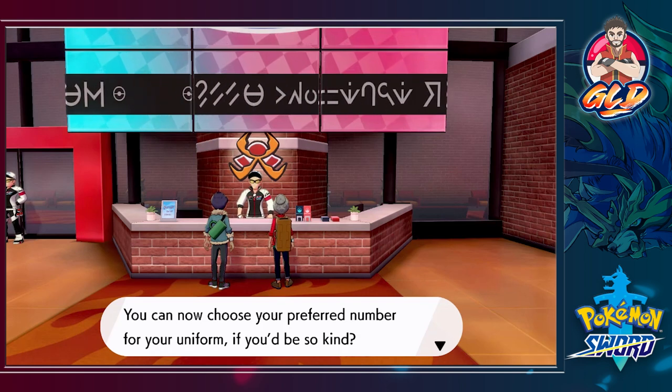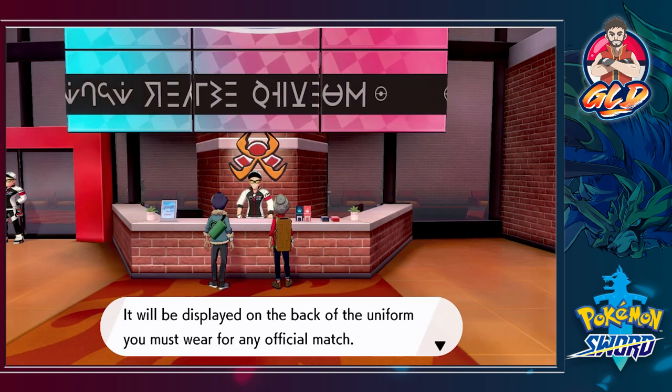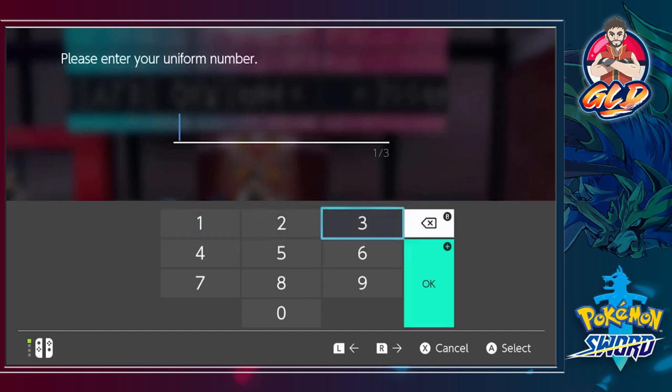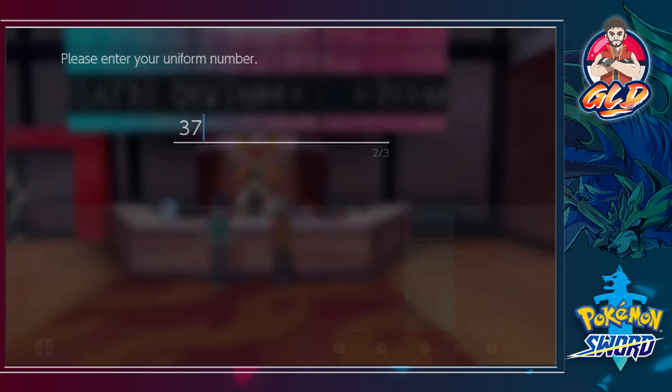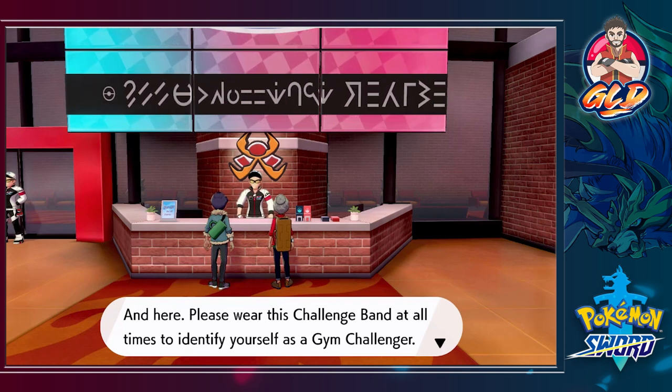'You two have been successfully registered to the gym challenge. You can now choose your preferred number for your uniform — it will be displayed on the back and you must wear it for any official match.' So we can pick up to three numbers. My favorite number is six but I've been playing football, so I'm going to go with the number I'm currently wearing — good old Draven, number 37! 'That's a very odd number, but it's yours.'